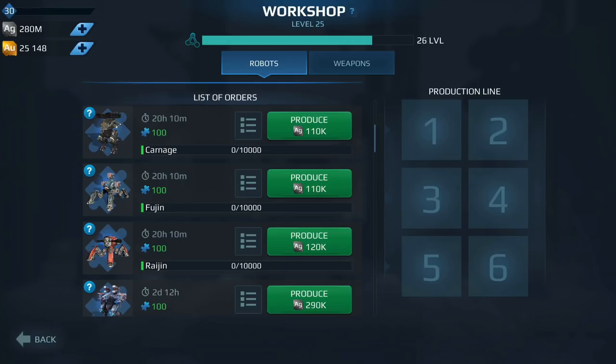Hey guys, in today's video we are going to be covering robots. I recently did a video covering weapons — what weapons I would purchase or upgrade if I had to start the game from scratch as of today. This is going to be the robots portion of it. I'm going to go through all the robots in Workshop as well as the store. New content will appear in Workshop two months after its release — it used to be one month, then they extended it to two months — so that's why you don't see the Halo or the Blitz in Workshop yet.